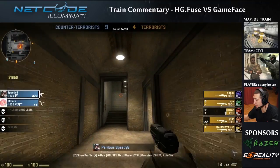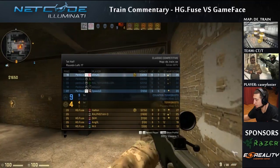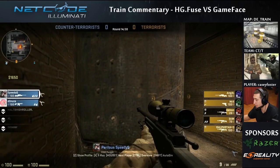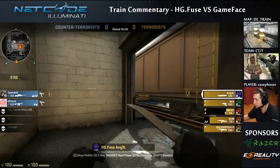The CTs are probably going to save — looks like they're not rolling in money. That'd probably be the best idea for them to save this round. Kudos to Hatton Games Fuse for changing up their setup and dominating that round. Let's see what they do on the next gun round.